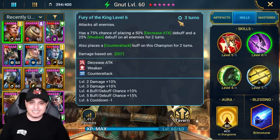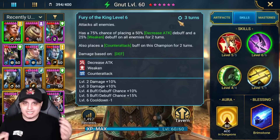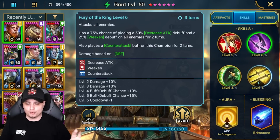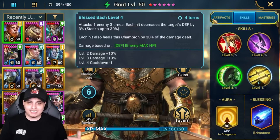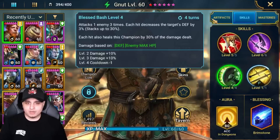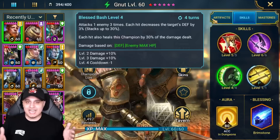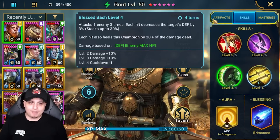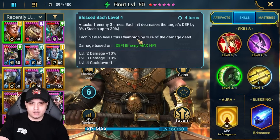His A2 — Fury of the King — has tremendous value outside of Clan Boss too. Think about the Hydra Boss: Decrease Attack for damage mitigation, Weaken for amplifying damage by 25%, Counter-Attack on himself for more damage. Really good potentials for Doom Tower or just bosses in general. The A3 — Blessed Bash — is a money scaling ability: attacks one enemy three times, mitigates defense by up to 30% stacking from 3% per hit, and heals this champion by 30% of the damage dealt, which is astronomical because it's an enemy max HP skill — very similar to Coldheart, Royal Guard, Akrizia.